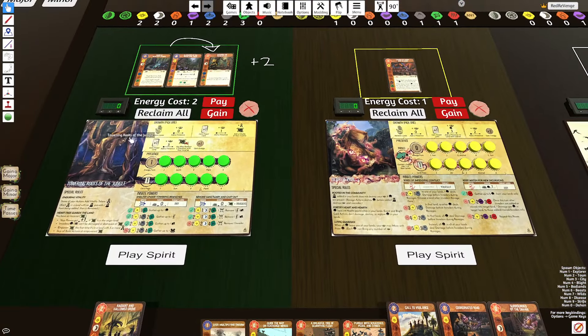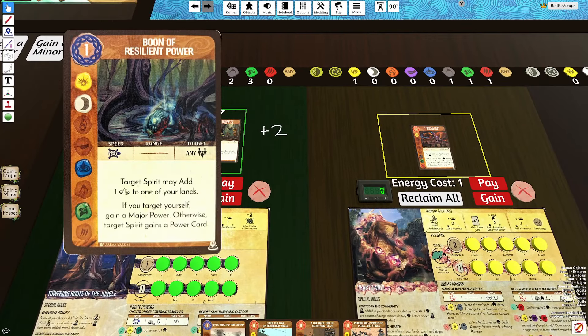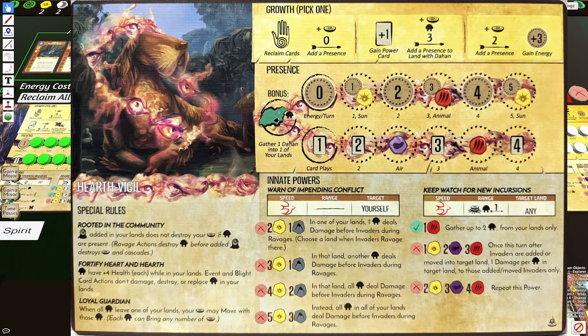In return, Roots can give Hearth Vigil either Vitality to combo with the Dahan counterattacks, or Boon of Resilient Power, which gives Hearth Vigil more power card drafts.